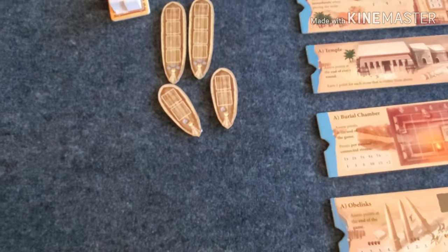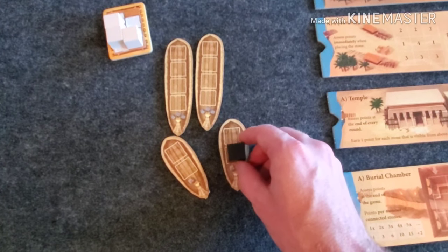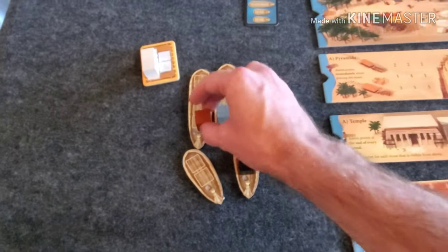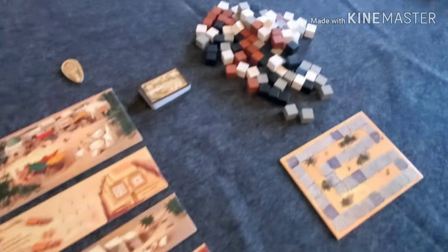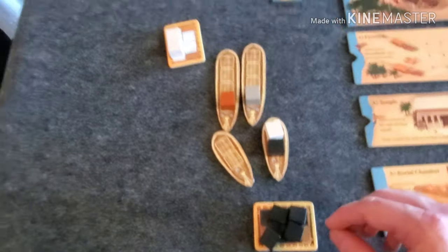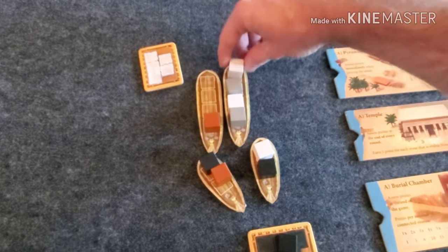One action is to put one of your cubes on a boat, and you get to pick where on the boat you place it. The black player puts a cube here, then the white player puts one here, the gray player here, and the brown player here. Another action you can do on your turn is draw three new cubes from the quarry, which go onto your sled. Play continues until white fills up the last spot on that boat.